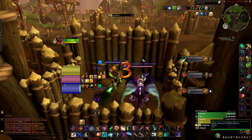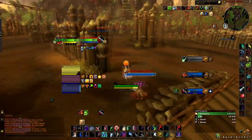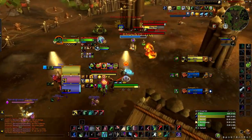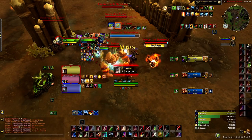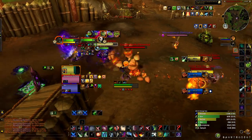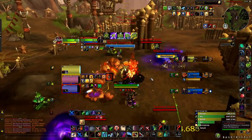Sub rogues really do control the bracket in solo shuffle. They just have unlimited CC — Kidneys into Cheap Shots, saps and hexes. They can stun all of us every single time. I make sure I disarm him so he can't sap off his Kidney. I end up getting Cheap Shotted. Do not Trinket unless it's Shadowy Duel, or if it's Smoke Bomb and your healer is nowhere near. If you Trinket before Shadowy Duel, you're just going to die in the Shadowy Duel and there's nothing you can do about it.